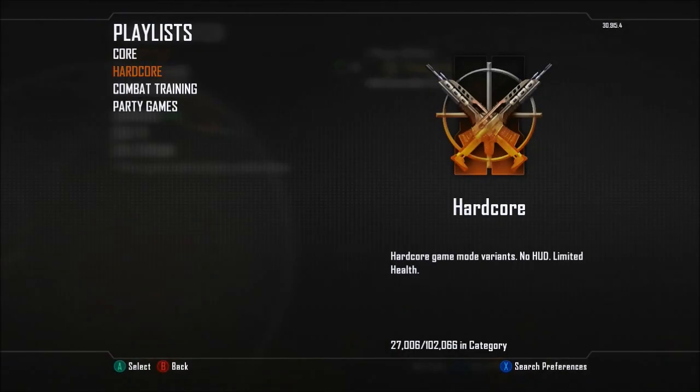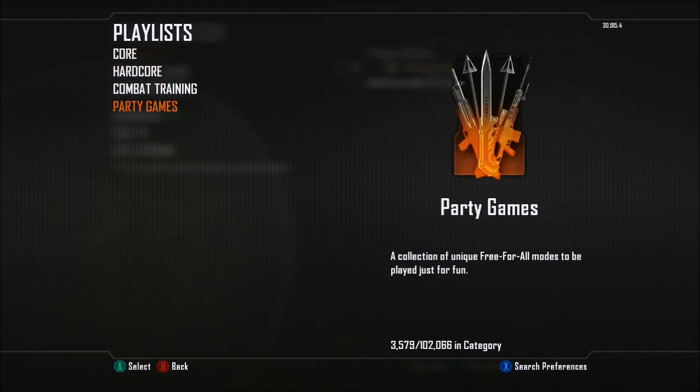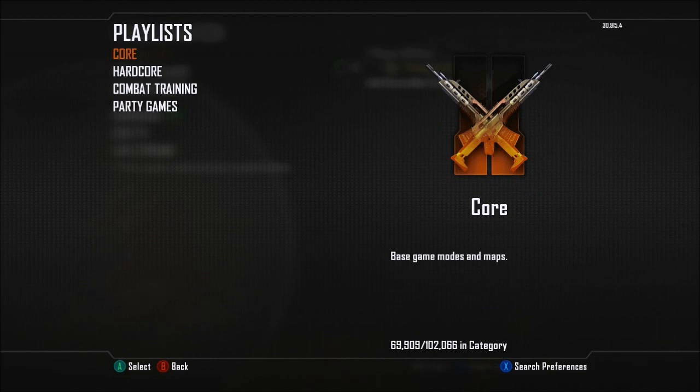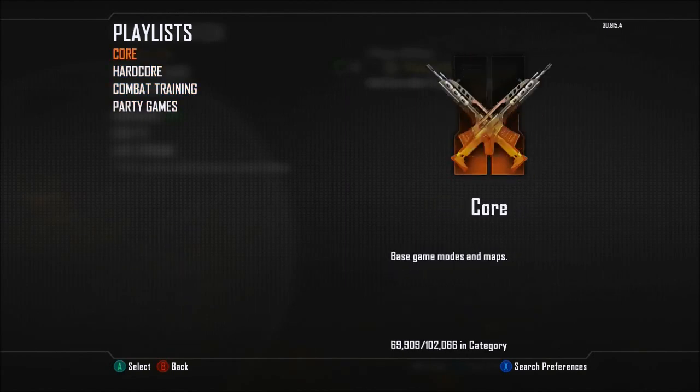Starting with Find Match, you'll notice that Chaos Mosh Pit is no longer there. It's because Nuketown 2025 has been added to every single playlist. It is a mandatory download, so Nuketown 2025 is free — if you haven't got it yet, go ahead and pick it up. If you try to play multiplayer, it will prompt you to download it. But if you want to grind out your rank on Nuketown, you're going to have to find it in regular playlists now.